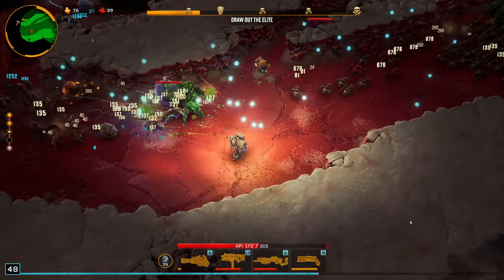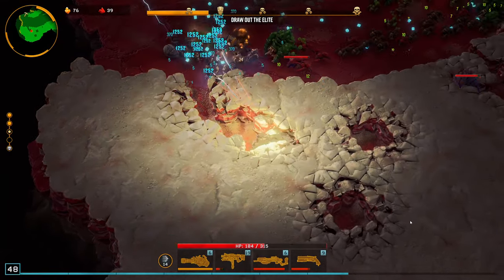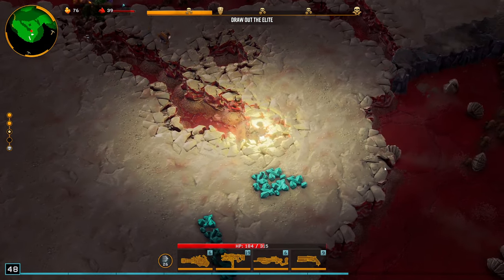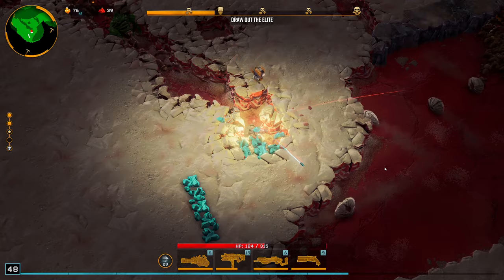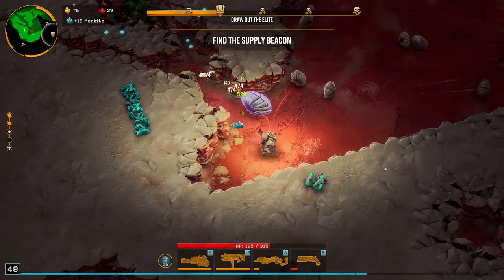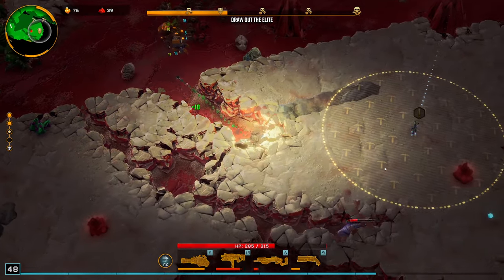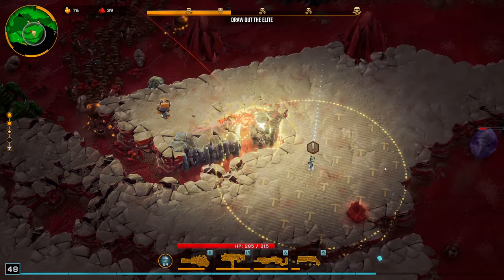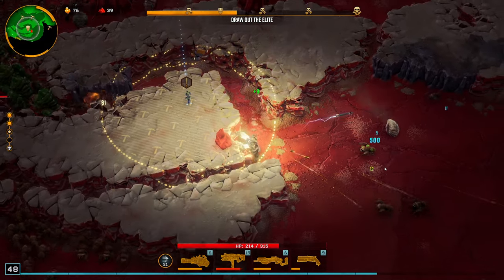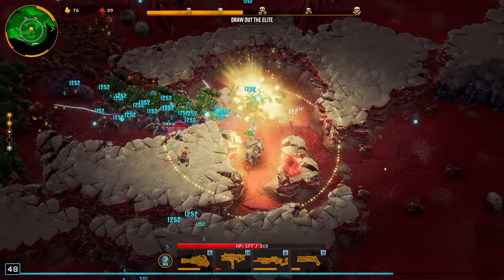My damage on the elites definitely feels pretty low. I could focus them a little bit more for the Lead Storm, but I also have a pretty good artifact there. That's not super useful. Would love to add the fire rate one though, to really pump out the Weapon Specialist passive. I can probably pull that detonator towards the middle and mine out a lot with that.